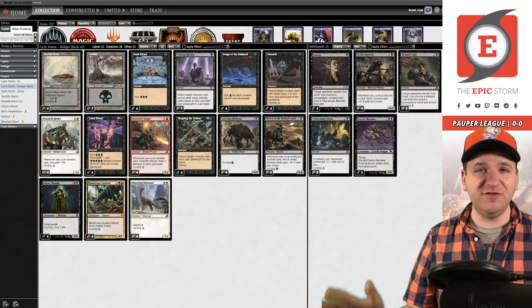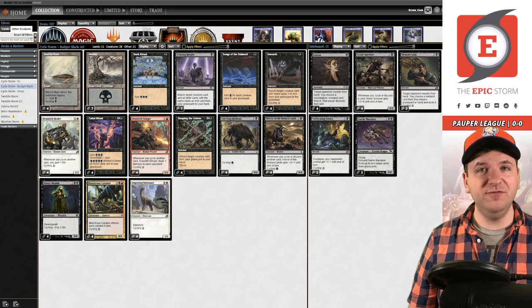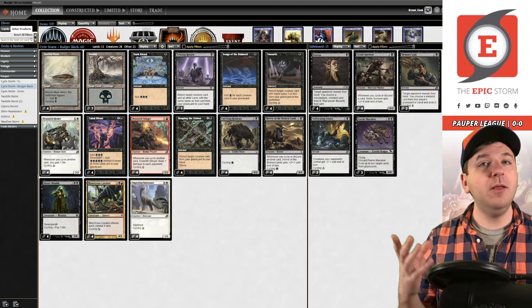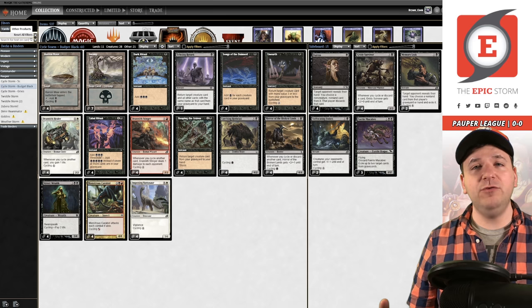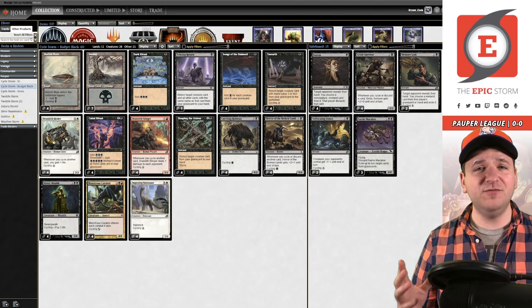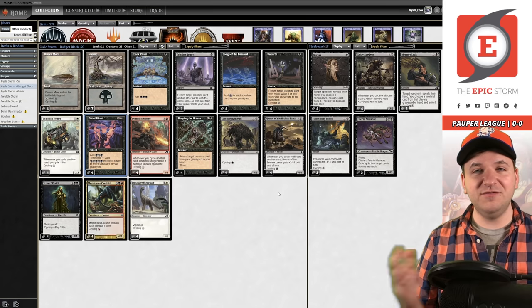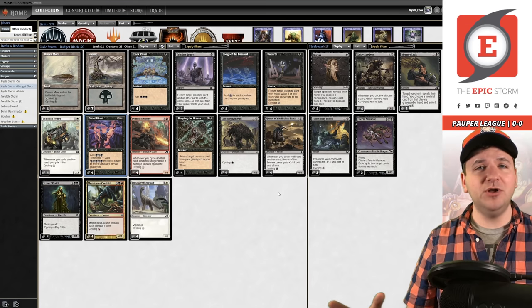This deck list - the entire 75 cards - is 12 tickets on Magic Online, roughly ten dollars. With Magic Online rental services like Mana Traders and Card Hoarder, both give you five tickets free, so you could rent five tickets worth of cards from each and then for two tickets - roughly a dollar fifty - buy the rest of the deck. In paper, the deck list is roughly sixty dollars, and 38 of that is honestly just four copies of Cabal Ritual. But if you have that, the rest of the deck is dirt cheap.